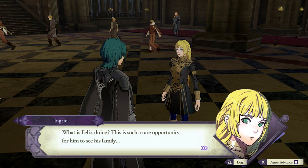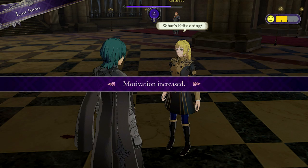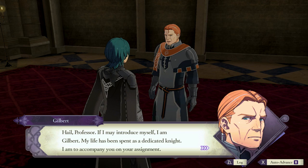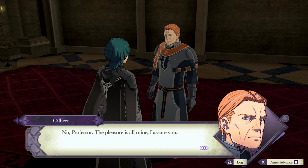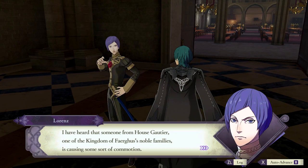Ah, there you are. Professor, if I may introduce myself, I am Gilbert. My life has been spent as a dedicated knight. I am to accompany you on your assignment. I may have slowed a step in recent years, but I pledge to you the full extent of my abilities. I know your real name, Lawrence. I have heard that someone from House Gautier, one of the Kingdom of Fargus's noble families, is causing some sort of commotion. What a complete disgrace to the nobility.